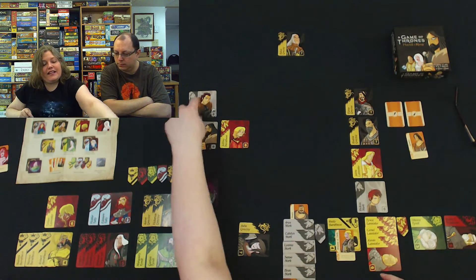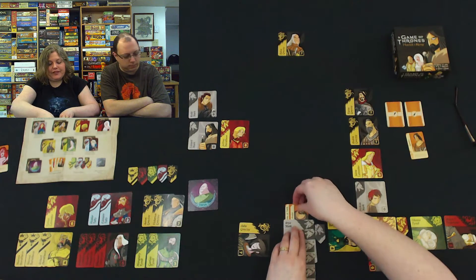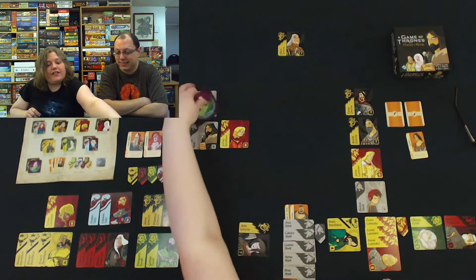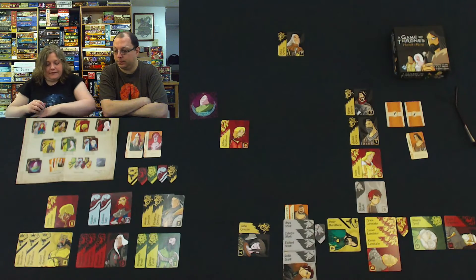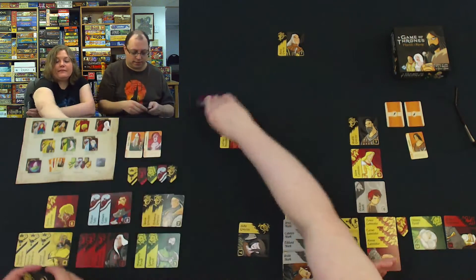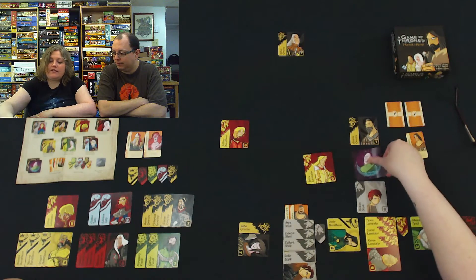And if I take these guys, then you'll get a Greyjoy right there. She goes with the Starks. I feel like the game is pretty much over. I'm going to take these Starks — they're probably off camera. And then I have to take this Greyjoy. I think we're just playing out until the end now, because I don't think we can change any of the banners around.